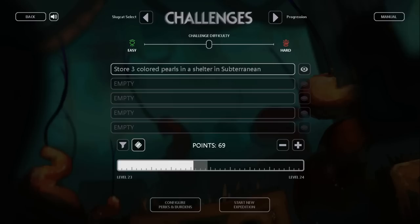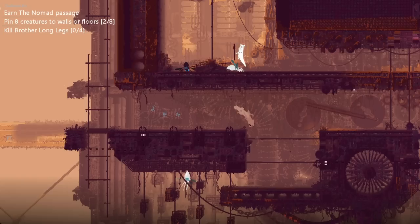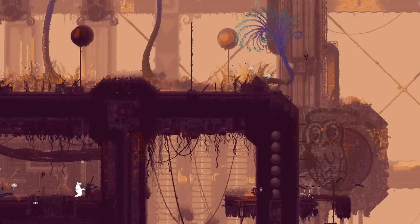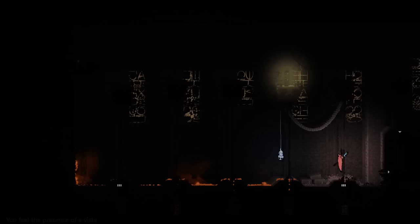Pearl hoarding challenges require storing 2 to 5 colored pearls in a specific area, with the amount based on difficulty. Pearls are worth 23 points each, so you'd get 46 points for a challenge to stash 2 of them. As Saint, there are only common pearls to hoard, and they're worth 10 points each instead. Spear pinning challenges require you to pin a random number of enemies from 6 to 19 to walls or floors. You can spear corpses to walls to meet this requirement as well — baby centipedes are a great choice for this. Push a dead body up against a wall and keep spearing it to get it to stick. You get points equal to 8 times the number of enemies required. The number chosen is random, but lower difficulties tend to be lower and higher difficulties tend to be higher.